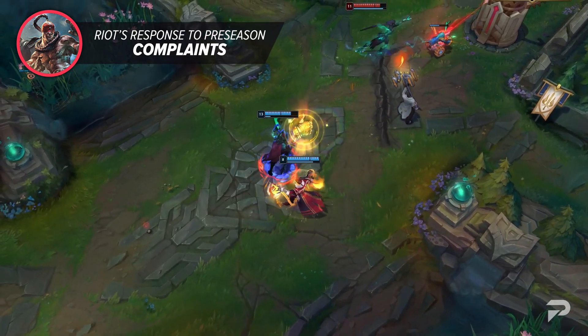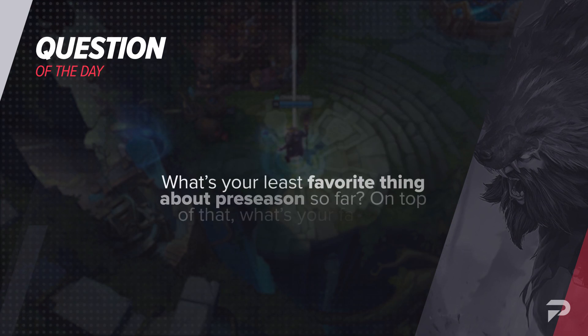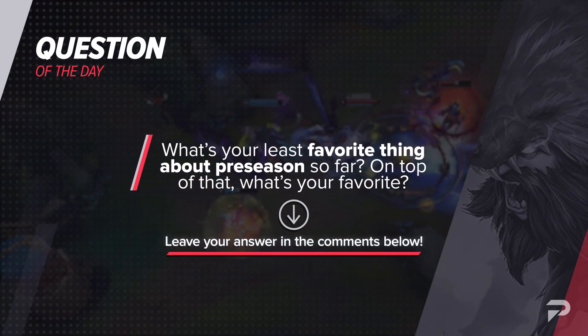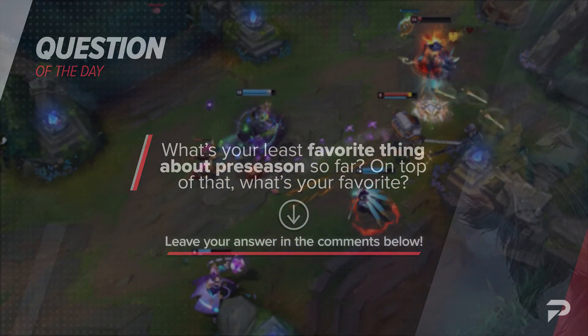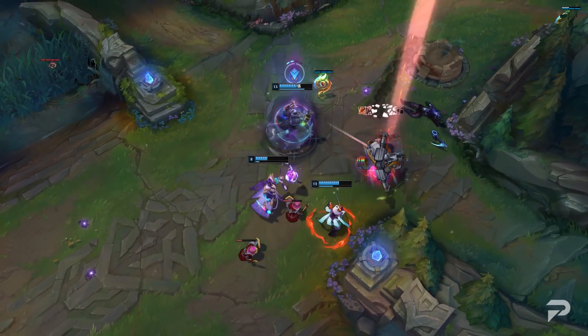As part of our ProGuides tradition, we want to loop back to the preseason feedback. For our question of the day, we want to ask you, our wonderful viewers: what's your least favorite thing about the preseason so far? And what's your favorite? Mine's probably Ultimate Spellbook — I know that's not really part of the question, but I'm so glad this game mode is here because it's honestly my favorite.